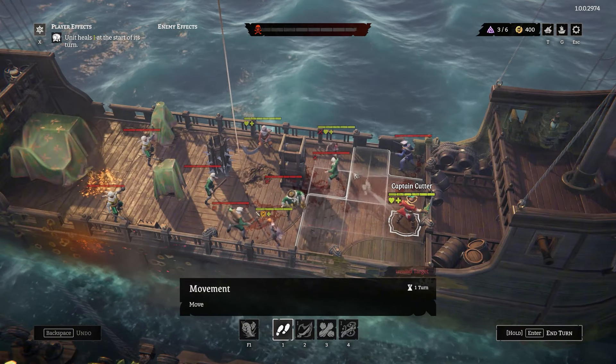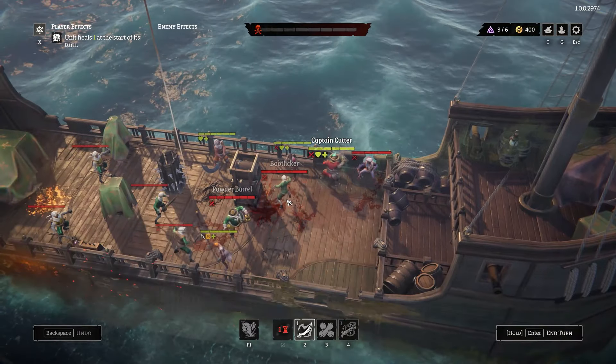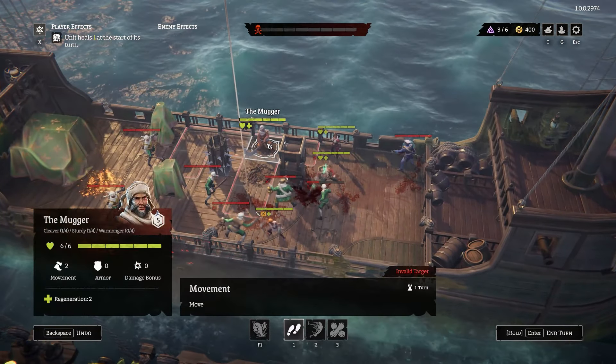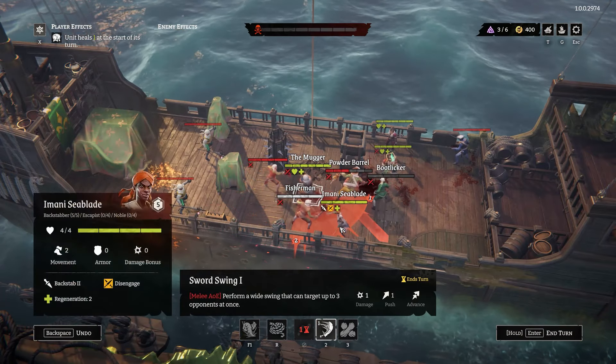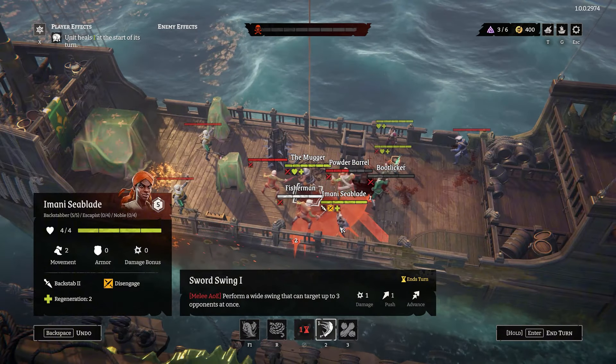Now I want to show you more advanced attacks. Let's switch to the Mugger, who wields a huge sword. As you might expect, he attacks multiple enemies at once. His attack results in a major reshuffle as everyone tries to escape. The fisherman falls overboard, the powder barrels stumble into the bootlegger, and Shelly kills him.